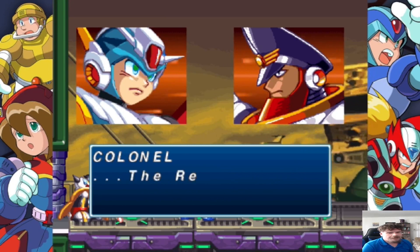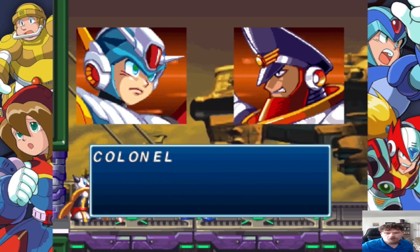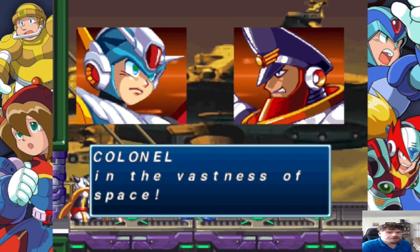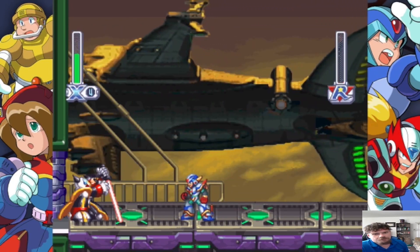Honestly, I think the second battle is easier than the first. Use the walls to your advantage. And honestly, the two new weapons — just pay attention to the floor for that energy striker move. And then the ground claw — if you're just on the wall, you have nothing to worry about.